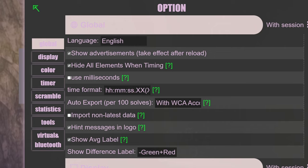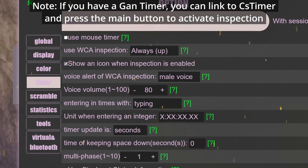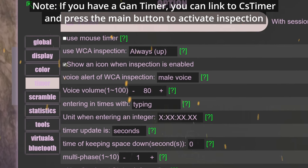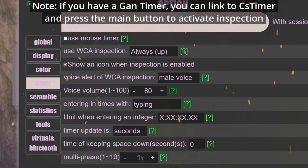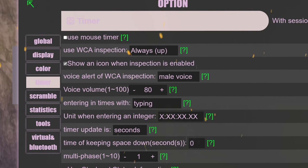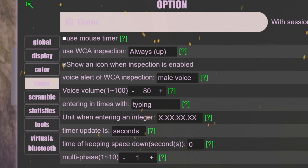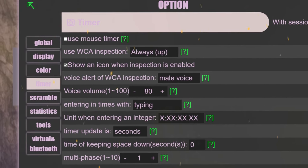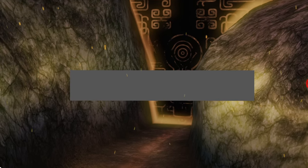Go to your settings and make sure these are selected. Hit the settings wheel and go to timer. Make sure entering in times width is set to typing, so that you can type in the times that your stack mat shows. Also use WCA inspection set to always up, so that it's counting up. Make sure the voice volume is pretty loud so you can hear it from your monitor. Click okay, and whenever you hit spacebar it will start the inspection timer and call out 8 seconds and 12 seconds.